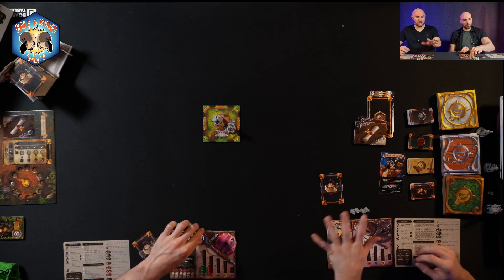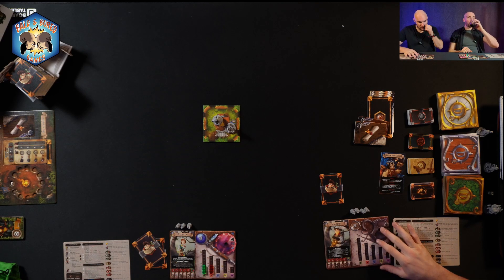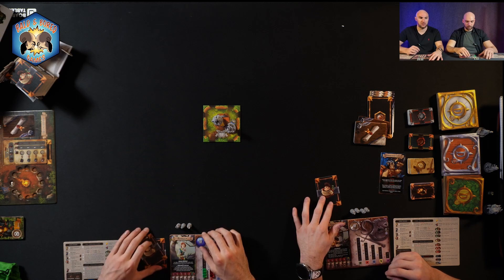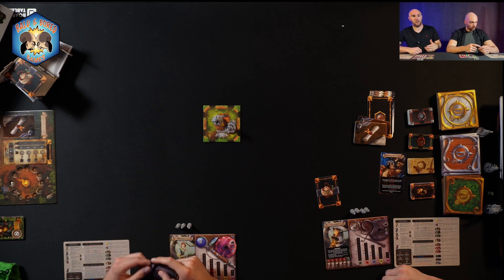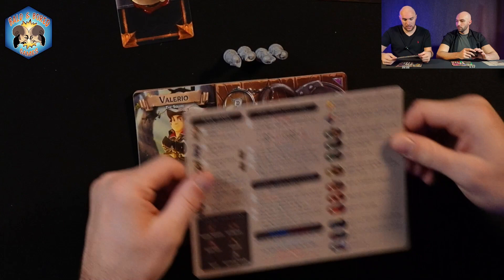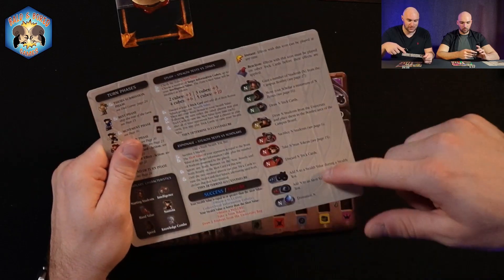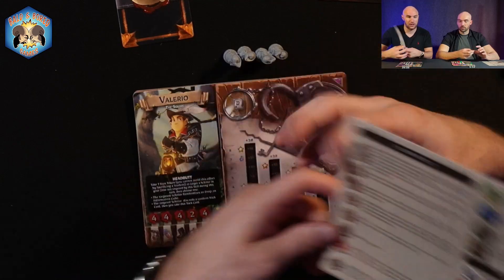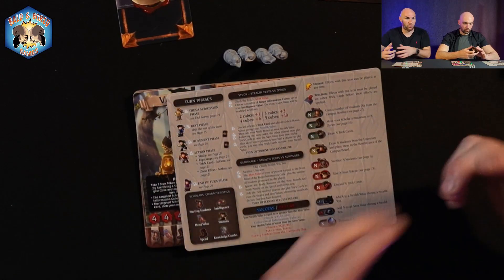Once you have all the decks prepped, ready, and shuffled, you can get ready to begin the game. Player one goes through all the phases top to bottom in completion, then player two goes, and so on back and forth. You have a nice player aid — double-sided — that gives you a bunch of information. Cards with different things, zone effects — it's all on here to help you decide what to play. The turn starts with phase one, which is the thesis submission phase.